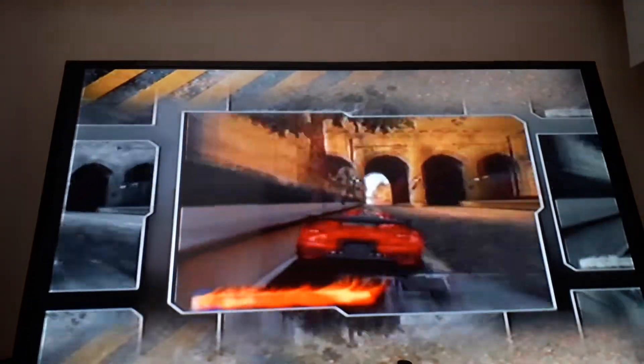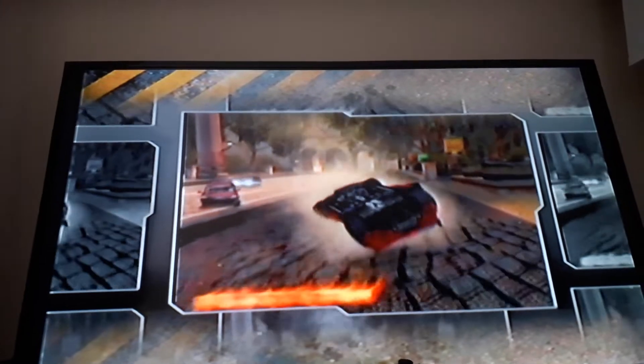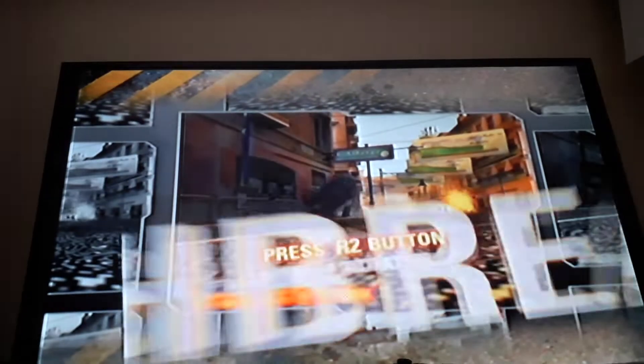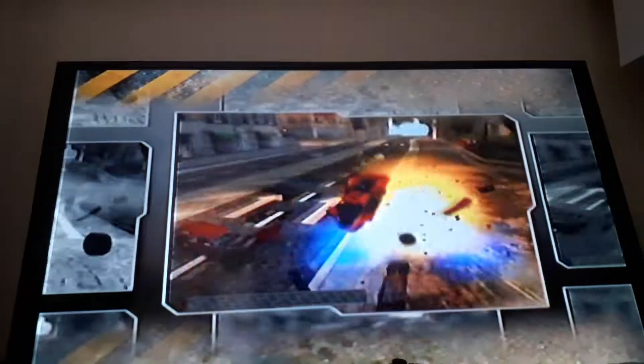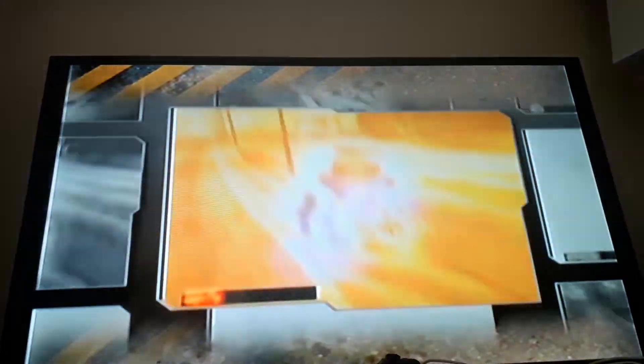We've added a little extra under the hood for later events when the roads get really tough. Introducing the crash breaker for the ultimate explosive payback. Combine aftertouch with your crash breaker to take down the rivals you otherwise couldn't reach. Now you know the basics — it's time to let you loose on the roads. Happy hunting.